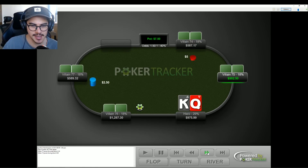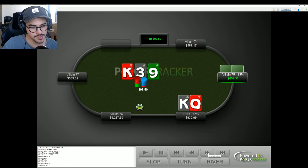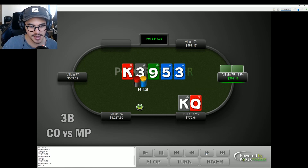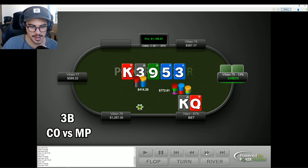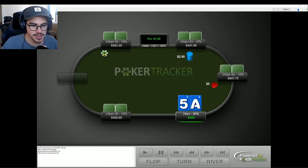This hand is pretty standard. We have king-queen off, we three-bet, villain calls. We flop a king. Generally in these positions this is just going to be a triple-barrel for value depending on how the board runs out. We bet, villain calls. Pretty clean turn — we bet, villain calls. Then it's just clear to jam here, and villain unfortunately has a boat.